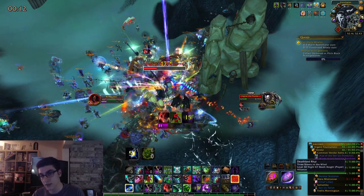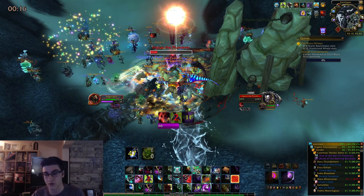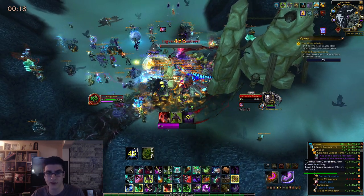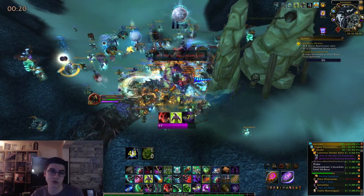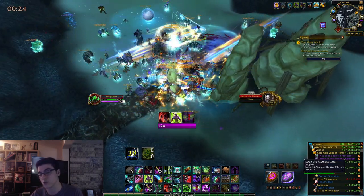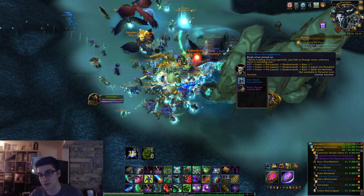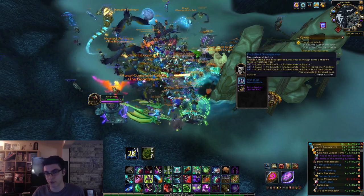These rares are also a way to get item level 110 loot — equivalent to normal Carapace or normal Ny'alotha loot. So you can farm those rares not only for the Scourge Stones but also for a chance at item level 110 gear, which includes rings, trinkets, and even weapons depending on which rare it is. You can check their loot table to see what each one can drop.